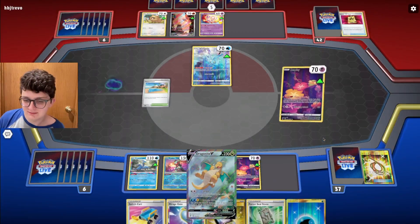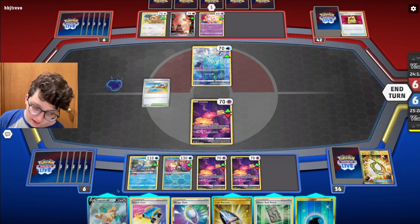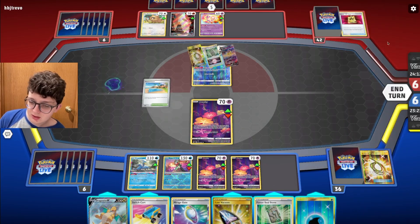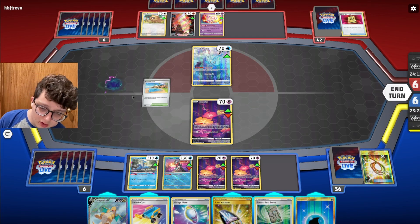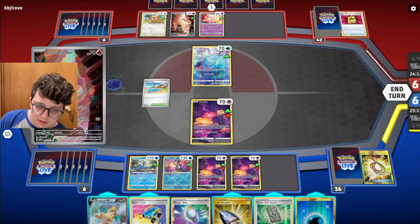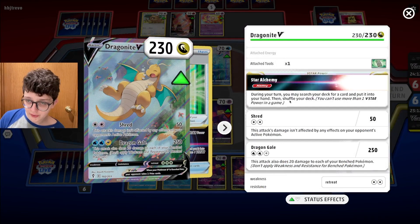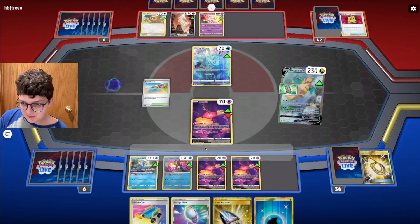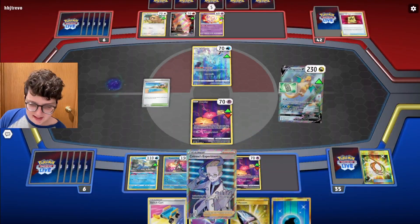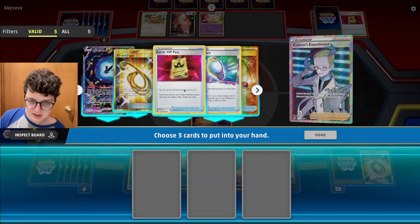I need Dragonite — Dragonite is too important of an attacker. I mean, I could drop Forest Seal Stone and use the V-Star marker to get to seven this turn. I don't hate it. The bench is already a little awkward, so no room for Sableye next turn. Not that turn-two Sableye is terribly likely, but we actually set up pretty well and put ourselves in a decent position to get there.